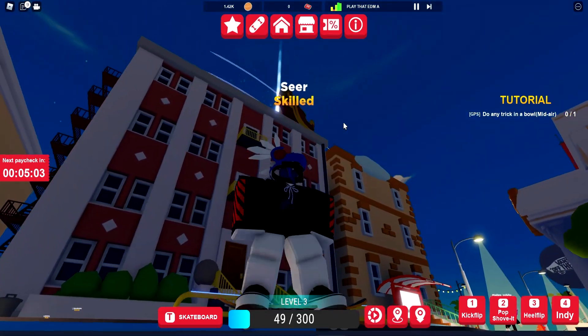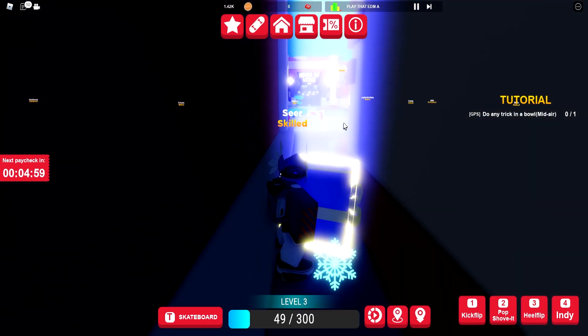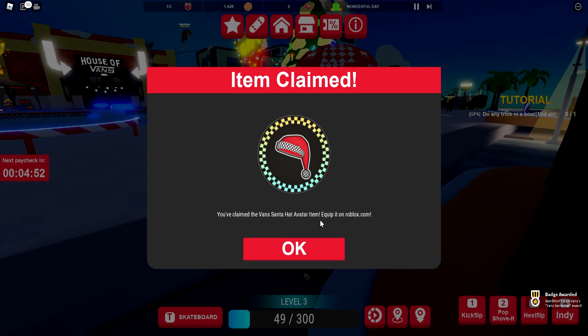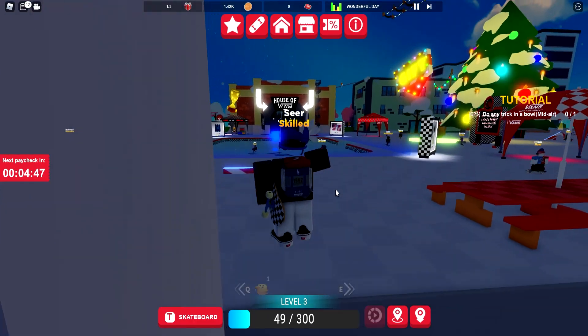One of the persons actually - look at that - he dropped one! Let's see if we can get it. Yep, I think we got it! There you go, we just got the Fans Santa Hat. I can equip it now in Roblox. So we just received the free accessory.